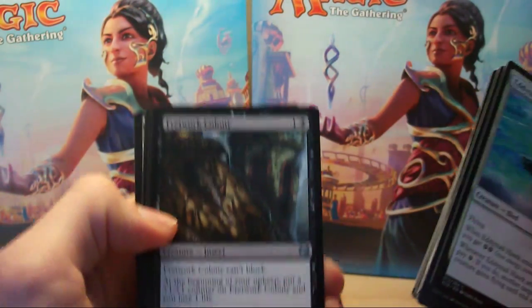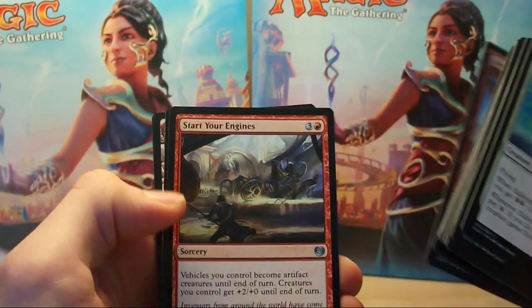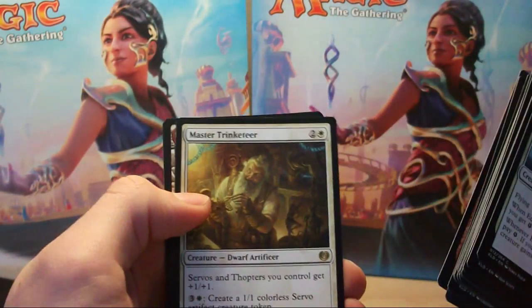We've got Freejam Regent, Toolcraft Exemplar, and Start Your Engines. We've got Master Trinketeer as our rare.